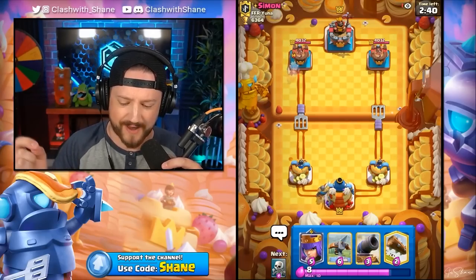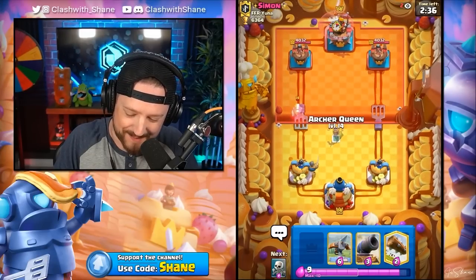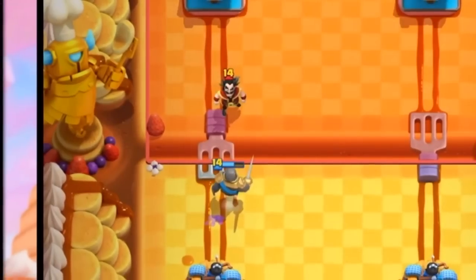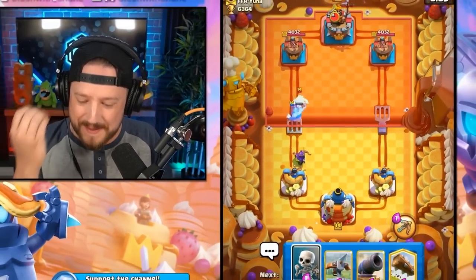Here we see ourselves facing off against a Royal Ghost, which indicates we're facing off either against a three-musketeers deck or Pekka Bridge Spam. We also see an Electro Wizard, so it is most certainly going to be a Pekka strategy. Knight goes in. Do we see a Pekka in front? Does he go spicy with Pekka in front?